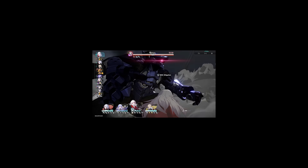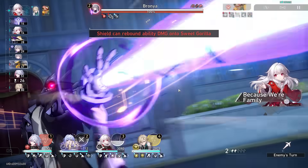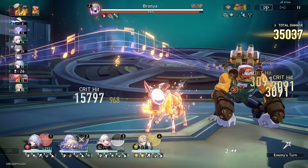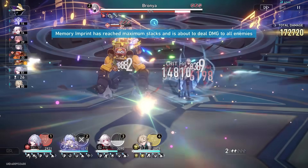She just did 100K. Holy crap, Clara — do it again. Our burst is almost up, but that's okay. We are able to get a lot of damage off with a single Robin ultimate and a couple of good supports.